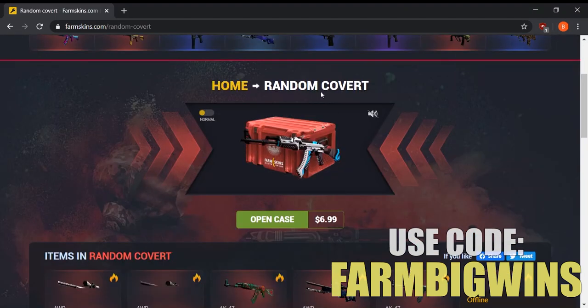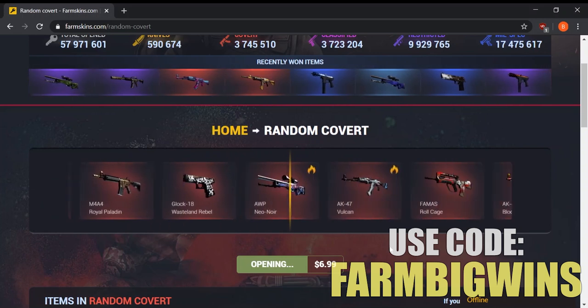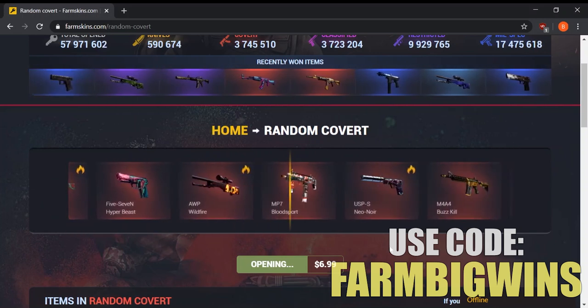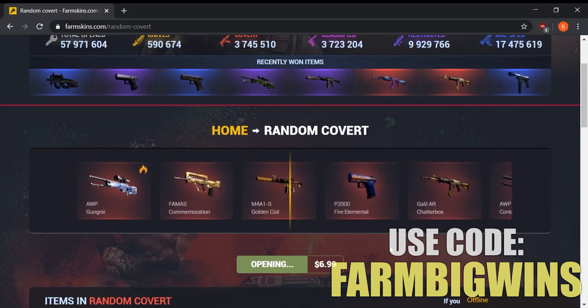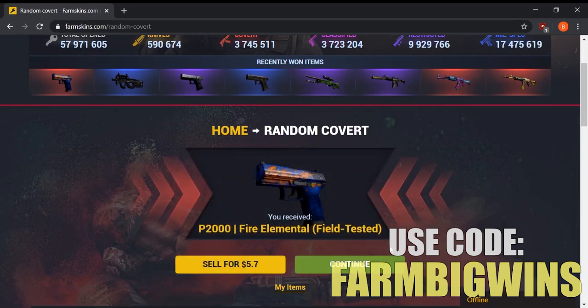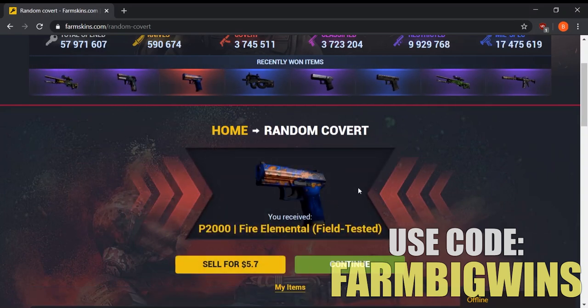Let's use that seven dollars on a random covert case — hopefully we get something decent. There are a ton of really good skins in here; anything above about eight dollars would be awesome. Looks like we're going to get a Fire Elemental, which goes for $5.70 — not terrible, it's a very nice skin. And that's pretty much how FarmSkins works.